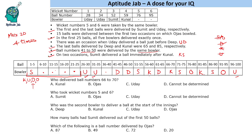Now we need to fill in the remaining values. There is the condition that Uday delivered a ball just before Deep, so U and D have to come in order in this phase. Fifteen balls were delivered between the first two occasions on which Ojas bowled. Ojas will bowl first in this phase — and since all other bowlers have bowled on four occasions including one in the first phase, this remaining slot also has to be Ojas.